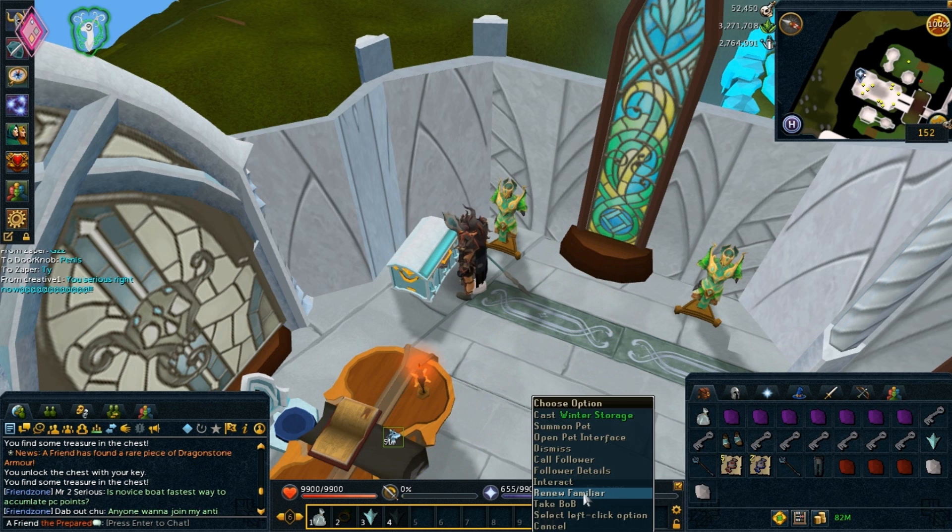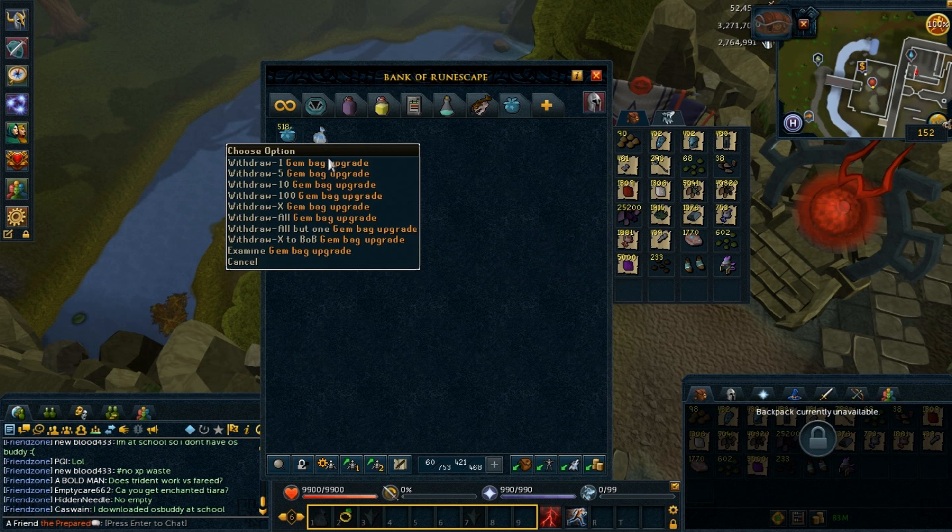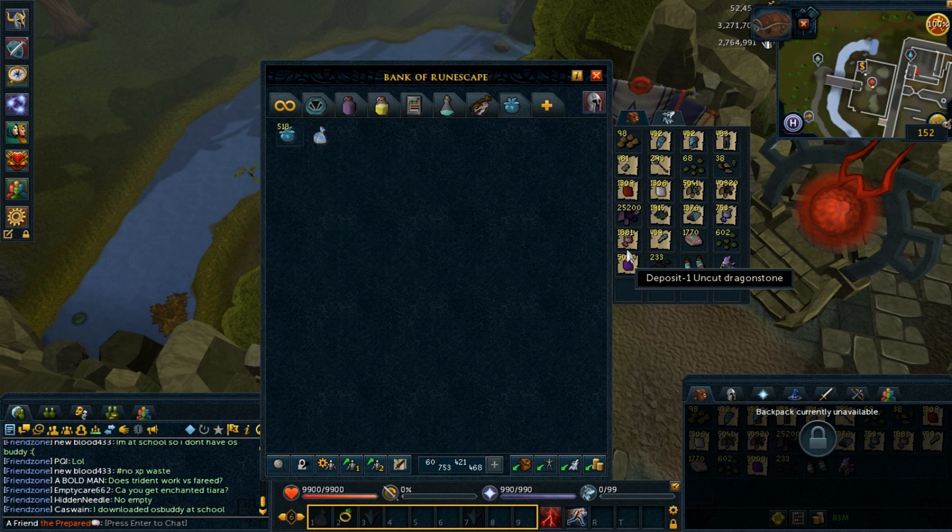I assume the price is not going to be as high as Third Age, but it should be a decent amount of money. This item is amazing because it allows you to store Uncut Dragonstones, Uncut Rubies, and Diamonds. When you're opening the chest, you don't get them noted, so they quickly fill up your inventory. It's great to remove all those Uncut Gems from your inventory so you can store more loot.